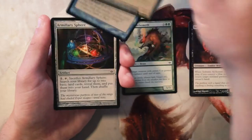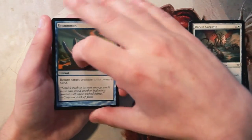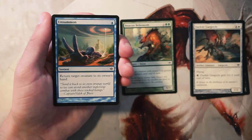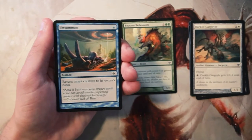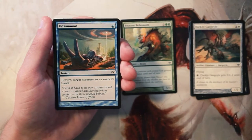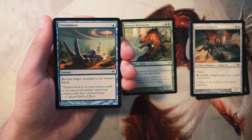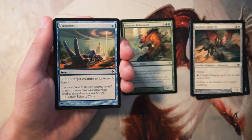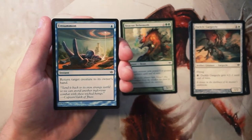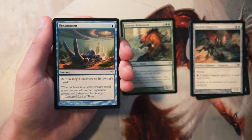Unsummon is an instant for one blue — return target creature to its owner's hand. This is a very classic card that we've seen a lot of, and it's actually a really efficient bounce spell. It's just a great tempo play. I really like cards like this — I tend to be a bit more of a tempo player in draft. I do think the Behemoth is a better pick though, so I'm going to stick with that.